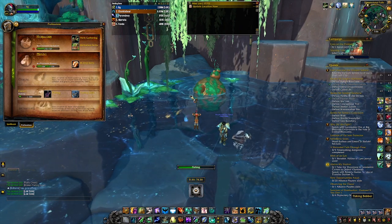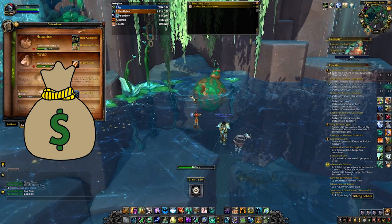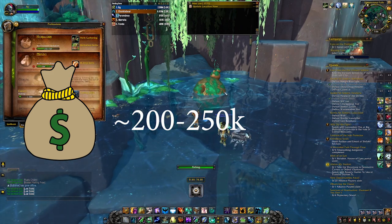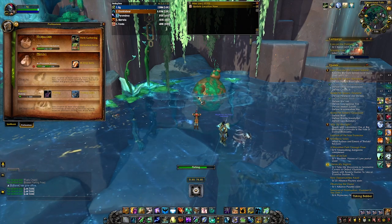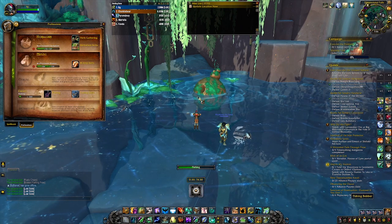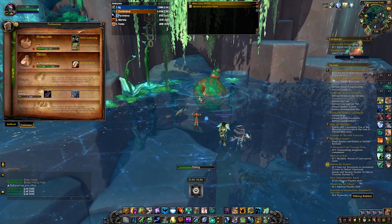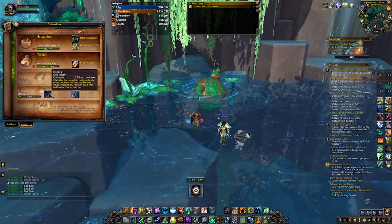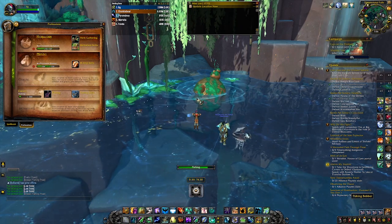Another way of getting Strange Goop is buying it or trading it. On my server they were going for around 210,000 gold, which is not terrible but it is a very large amount. If you have the gold and don't want to waste time, definitely buy it. On the flip side, if you want to make gold, you can get multiple Strange Goops and sell them on the auction house — you can make right around 200,000 gold on top of the fish you're already fishing out.